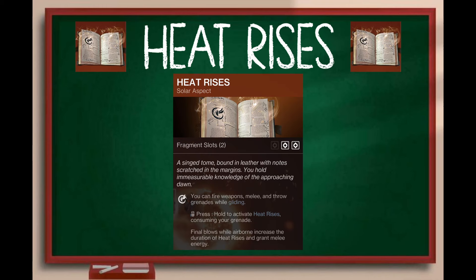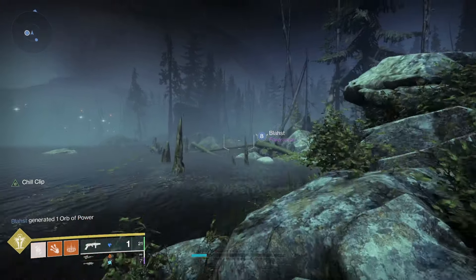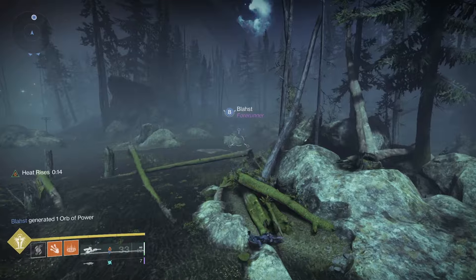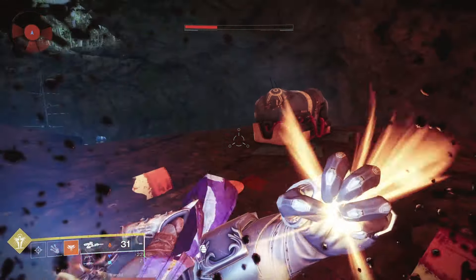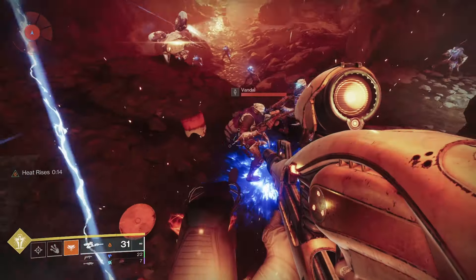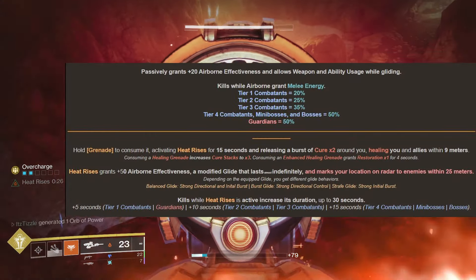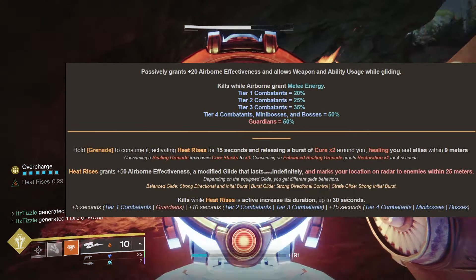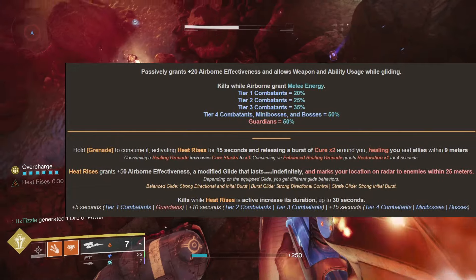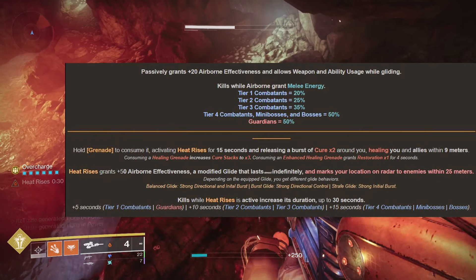First up we have Heat Rises. You can fire weapons, melee, and throw grenades while gliding. Hold grenade to activate Heat Rises. Final blows while airborne increase the duration and grant melee energy. If we consume a regular grenade, we get Cure x2 to ourself and allies within 9 meters. If we consume a healing grenade, we get Cure x3. And if we have Touch of Flame as our other aspect, we get Restoration for 4 seconds on top of Cure x3. It also modifies Icarus Dash, allowing 2 dodges when Heat Rises is active.